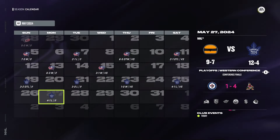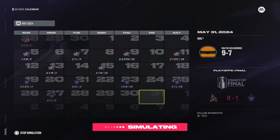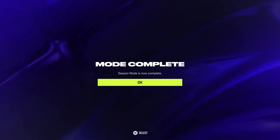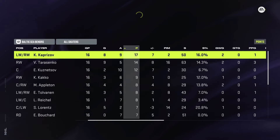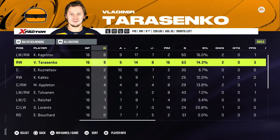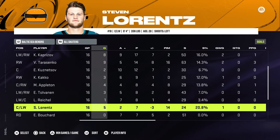The Leafs take on the Coyotes in the Stanley Cup Final: it goes one-nothing, one-one, two-two — and the Toronto Maple Leafs win the Stanley Cup against the Arizona Coyotes. Can you imagine playoff games in that small arena? Intense atmosphere with Matthews and Knies. For our team: Kaprizov, Tarasenko, and Kuznetsov did great all year. Kako had a solid playoff run. Steven Lorenz scored five goals in the playoffs — the guy is clutch.